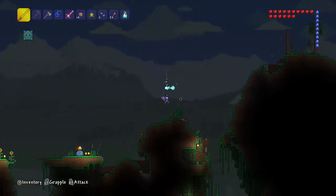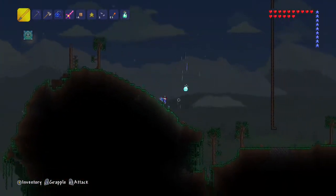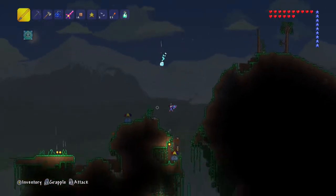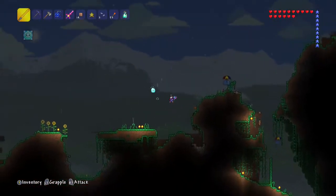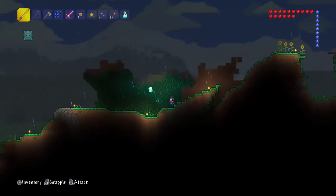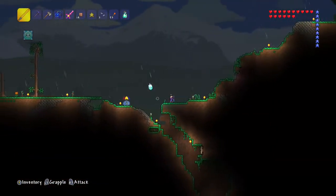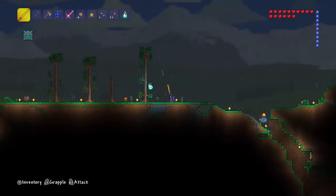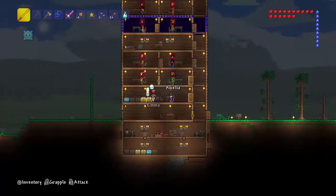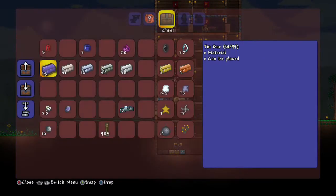That looks so cool when I jump because of that Blizzard in a Balloon. Let's go to the Corruption real quick. Actually, let's go get rid of some of this stuff and then we'll go to the Corruption, because I need plenty of room in my inventory. The last time I went to the Corruption, I messed up because I found several chests and just ran out of room so fast and had to magic mirror back — it was pointless to be there.